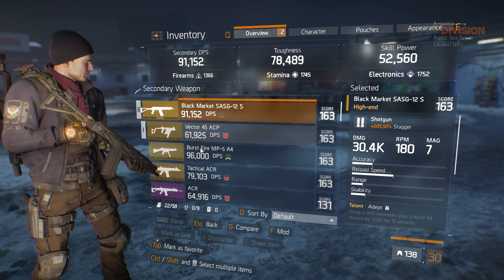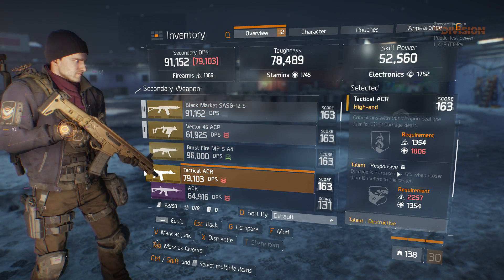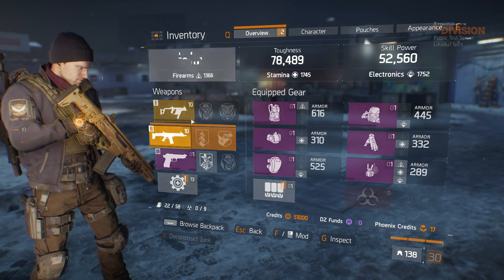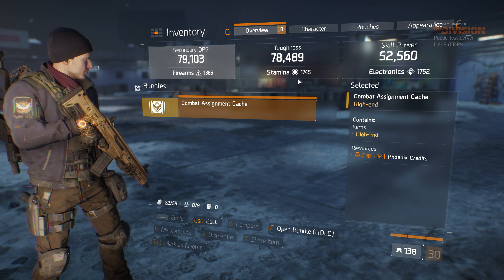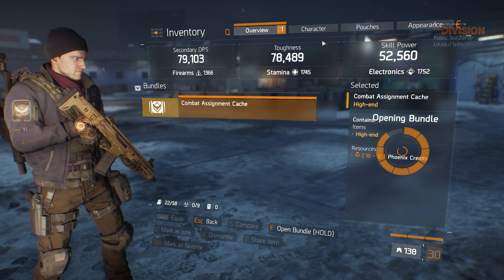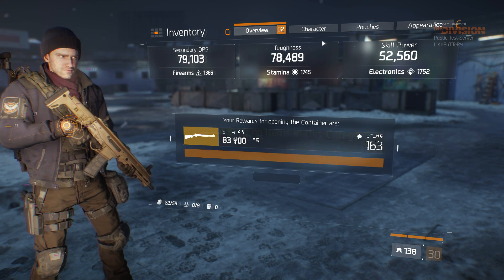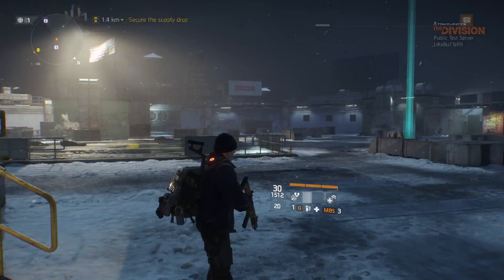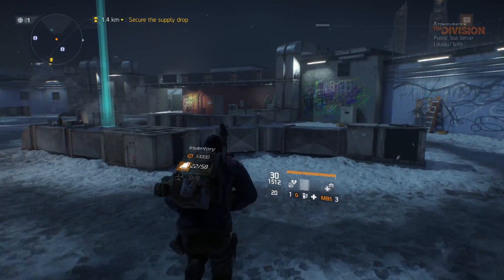Looks good so far. I'll put this tactical ACR in as my secondary. There's a combat assignment cache now — looks like there are a bunch of different caches you can get. Super 90 shotgun and 10 phoenix credits. Awesome.